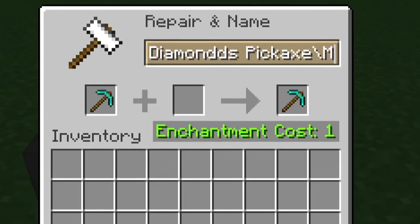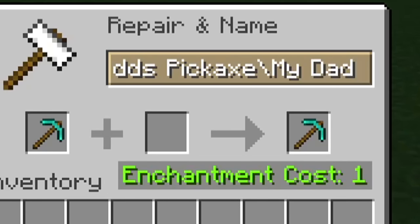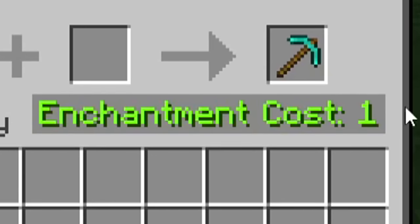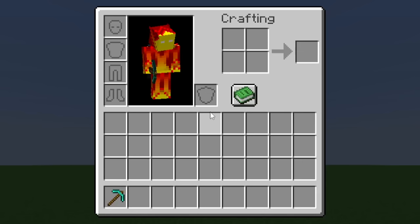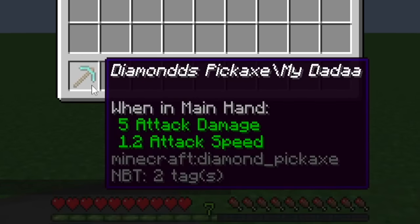So how am I supposed to add 'My dad' to this? I can't even read what I've typed. Enchantment cost: one. What is it called now? It's a feature, not a bug. Because who wouldn't want to use a pickaxe that's called 'Diamond Pickaxe Slash My Dada'?